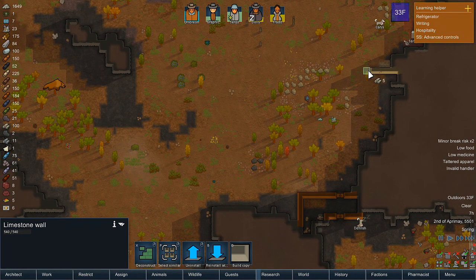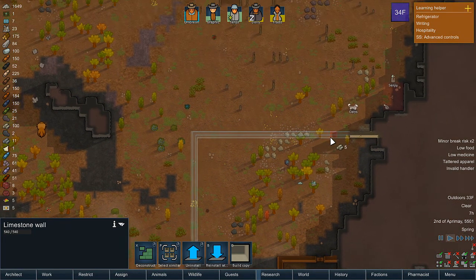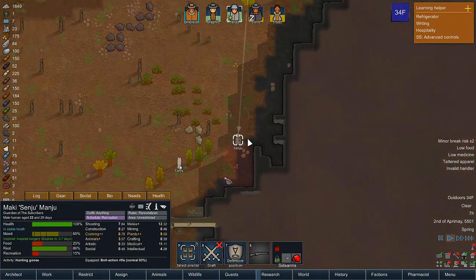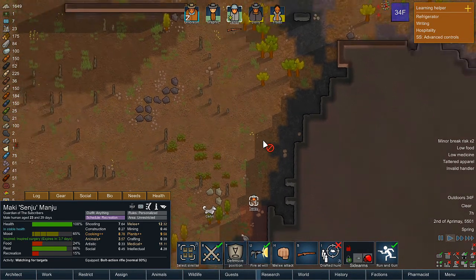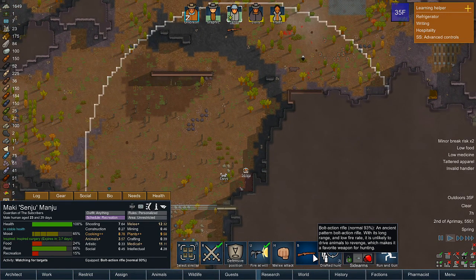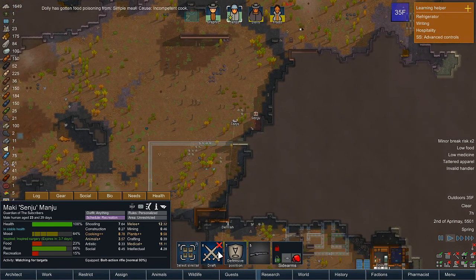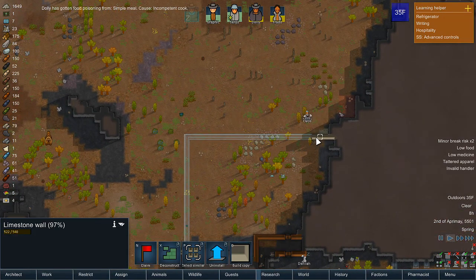So let's say it's like that — I need to see. Senju's right here. If we draft him — look, that's how big his range is for a bolt action. That's actually not bad. I think that we want to give him an overall better gun, to be perfectly honest.